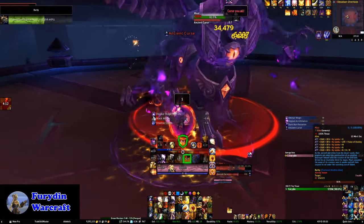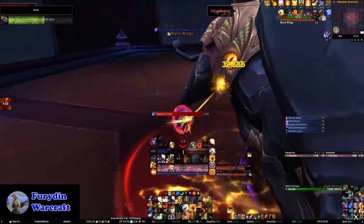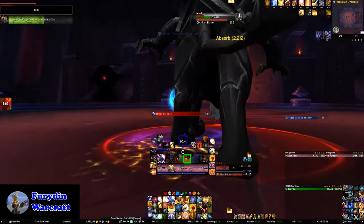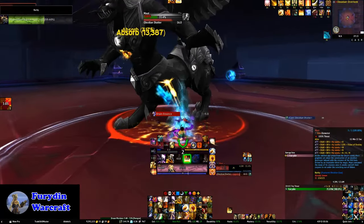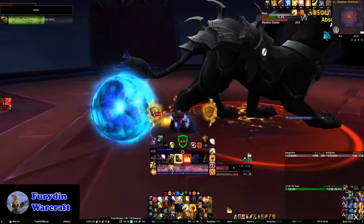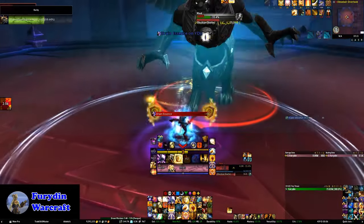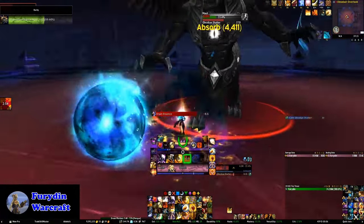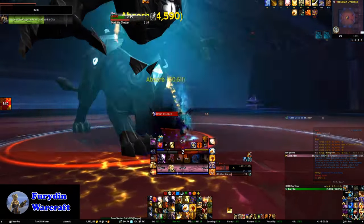Anyway, when you do fight him, he'll drop pools on the ground that'll silence you — you just need to move out of those. And when he turns to stone, you can actually just stand around and wait for his cast to end. But if you get bored, you can try and break his stone form, which will speed the fight up a little by doing damage to it. If you do that, you'll want to try and catch all of the balls that come towards him during that phase before they reach him, as if he eats those balls it will make it harder to break his stone form.